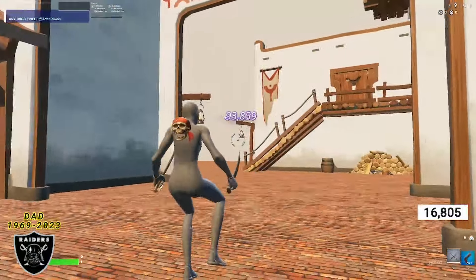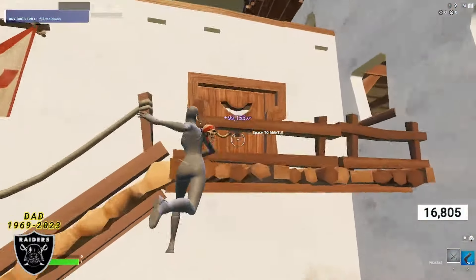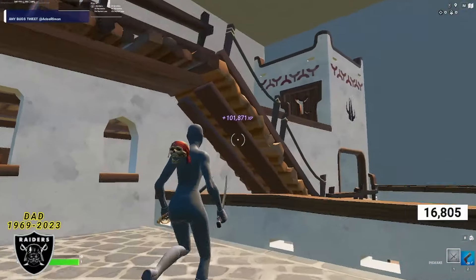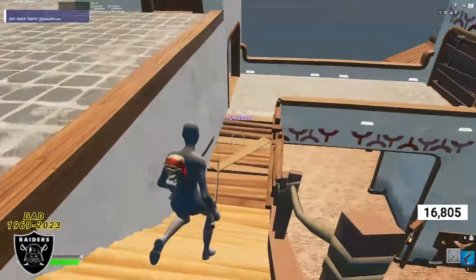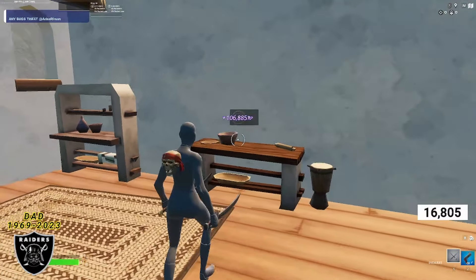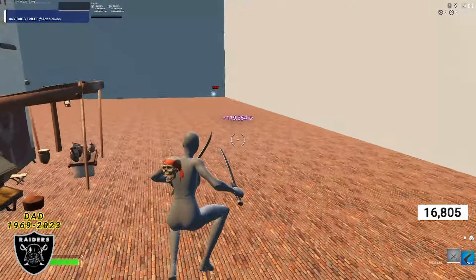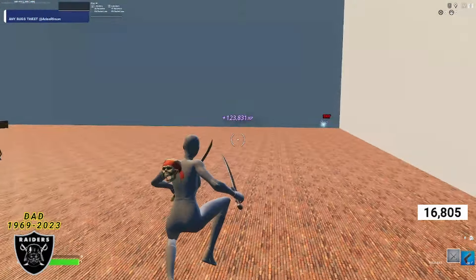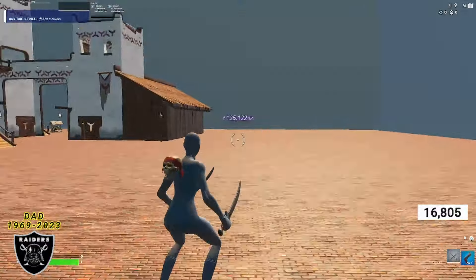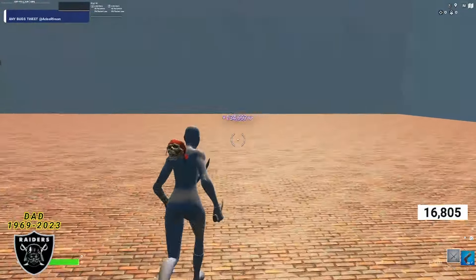Moving on to the final XP boost — run over to this staircase and mantle up, then mantle up a second time, and then mantle up a third time. Once you're on this little wooden staircase, go down and through this doorway in this corner. Right above this little bowl on the shelf is the final XP boost for this video. Look at those XP numbers coming in — this whole process took just three minutes and 30 seconds to push all of those buttons.